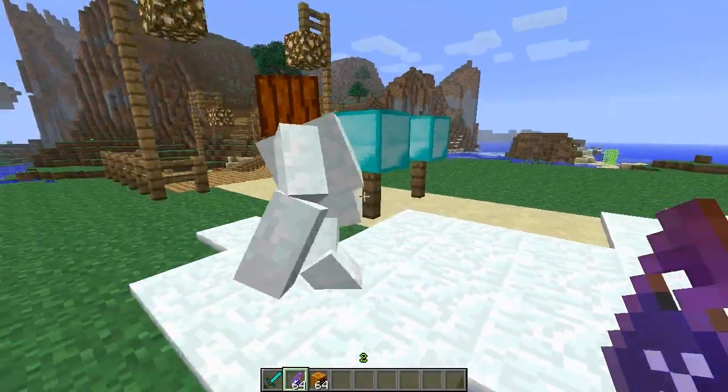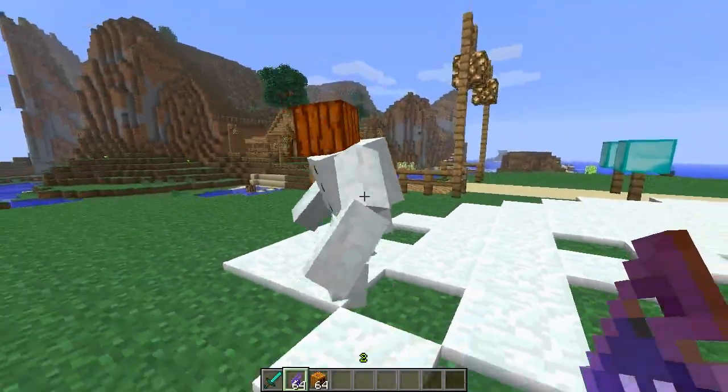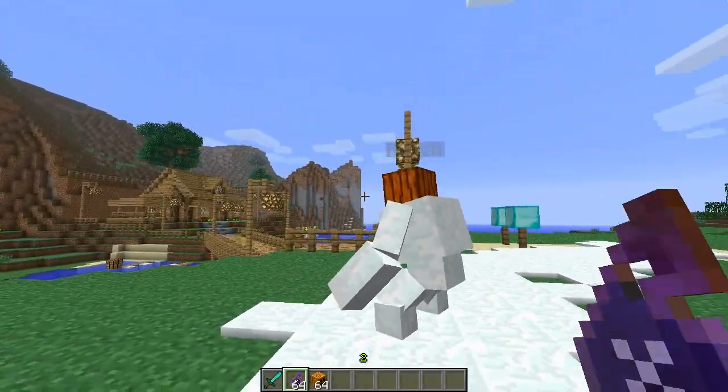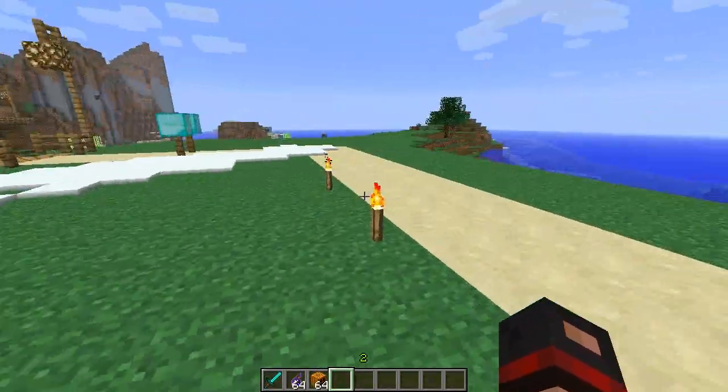Now look at this guy — I love him. One thing I've always loved is the modeling and the animations. Look at the tough guy, arms swinging and everything. Now if you right-click this guy, my name will pop up above his head and he will actually follow me.